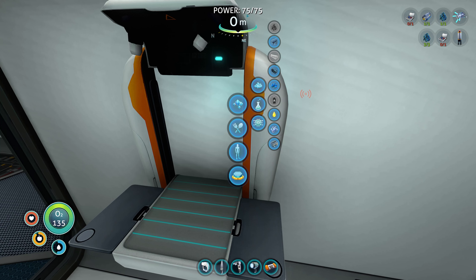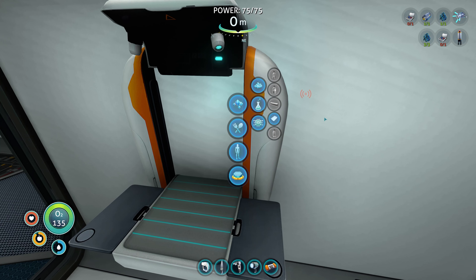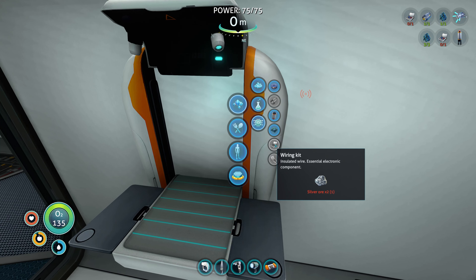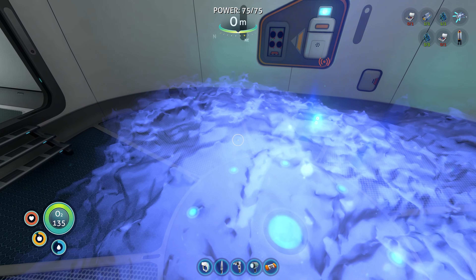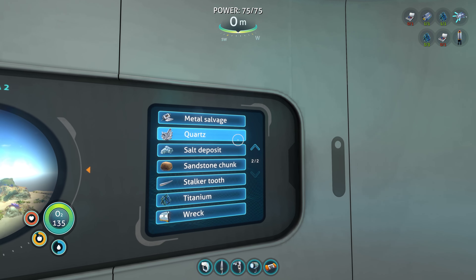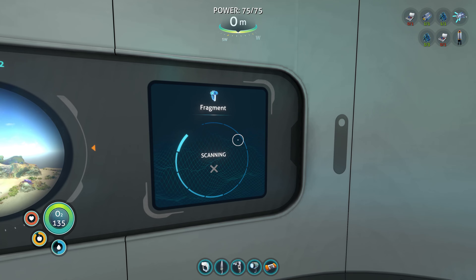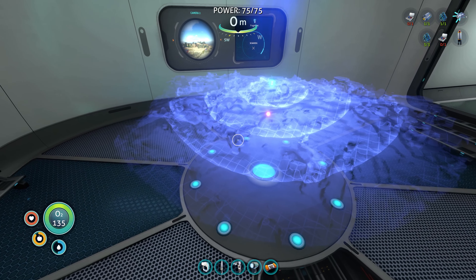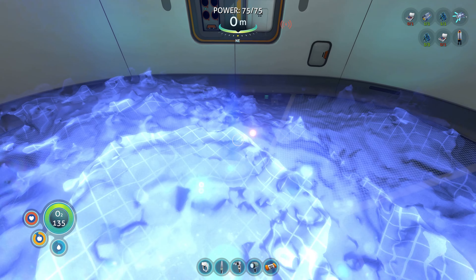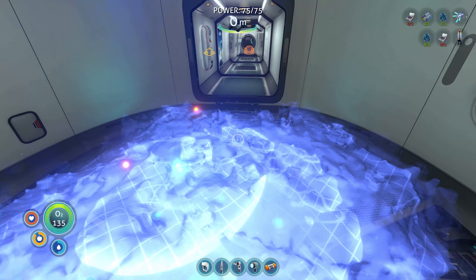Oh, I see. So every time I do something, it consumes power. Aerogel. I still need more silver. Let me just try this out though. Let's try to find... Fragment. So these are fragments — like vehicle fragments? Oh, there's one. Or not vehicle fragments — blueprint fragments? There's one over there. So I guess I would then use the camera, maybe, to find them?